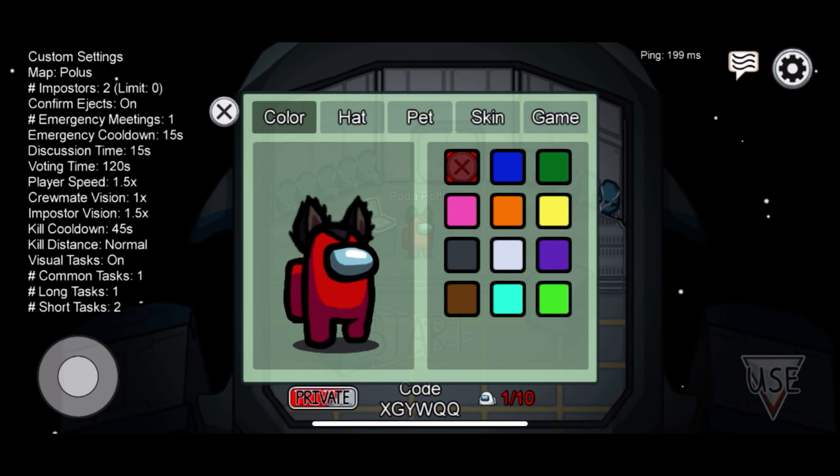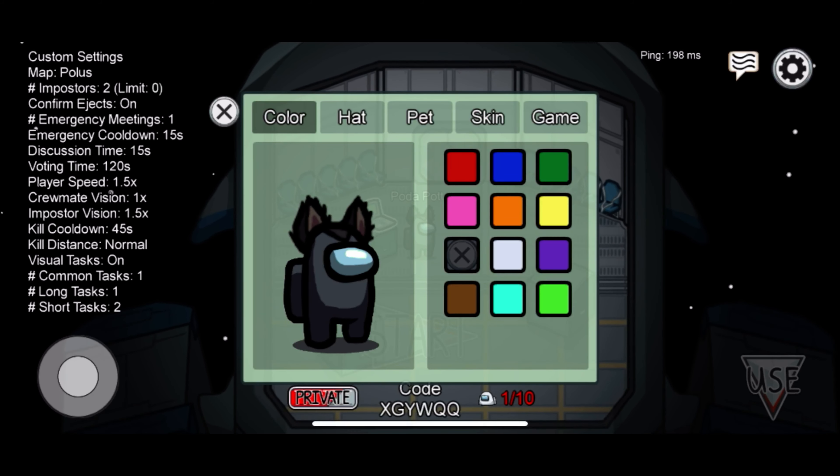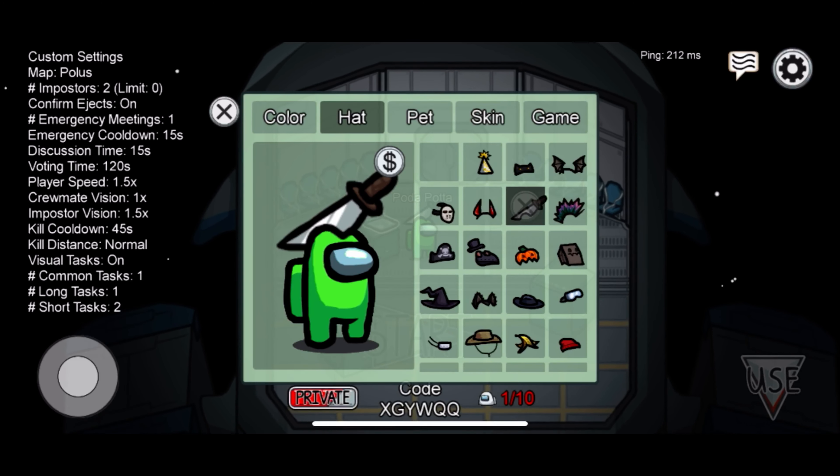We have to change the colors. When we are going to change the colors, we can choose colors. In the hat, we have to put it in the hat, the mask, and the cap.